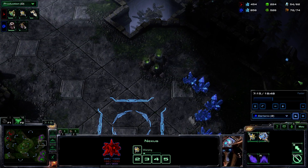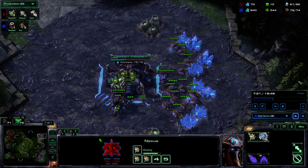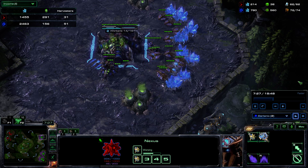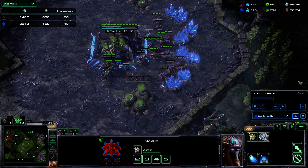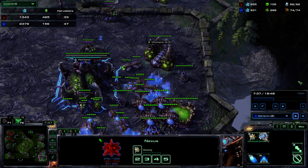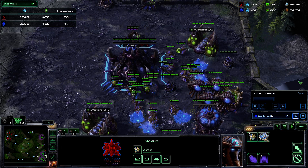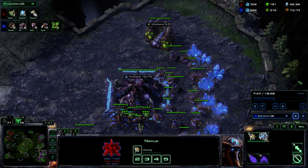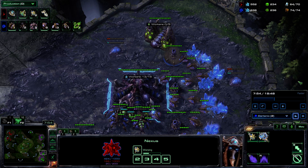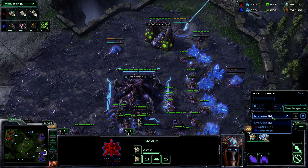Even though he is just on two bases, he is planning to produce a lot of carriers. I am producing drones and I'm very happy with that income-wise — hammering away at those minerals quite fast. I don't have enough gas to produce any Mutalisks, but right now the bigger problem is I have nothing against that Void Ray except static defense. I am upgrading my Mutas and I'm quite happy at this moment, assuming he is on two bases — though I should have known he could have been at three.